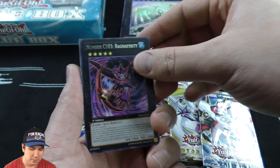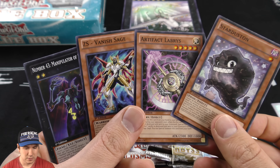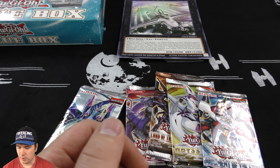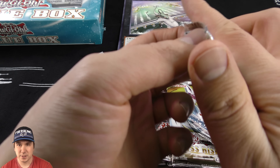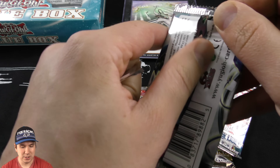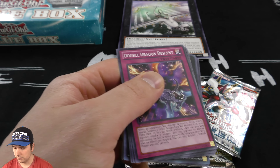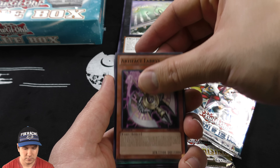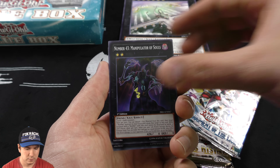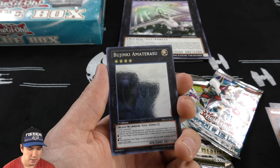Scrap Factory — very cool, no foil though. Come on, Primal Origins, you're being stubborn. You gotta have something good in it, or at least tack on something good.